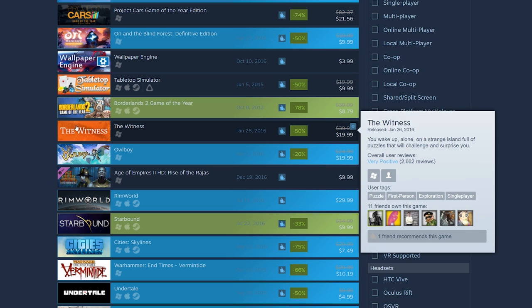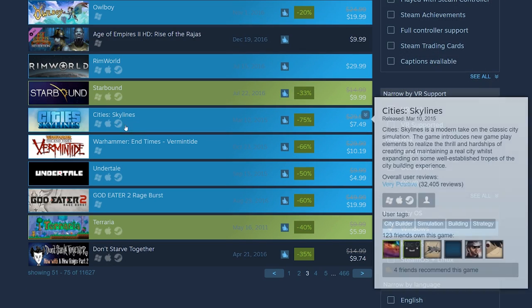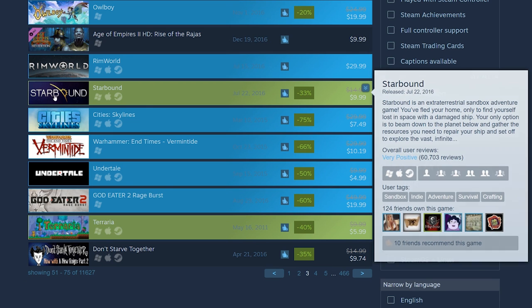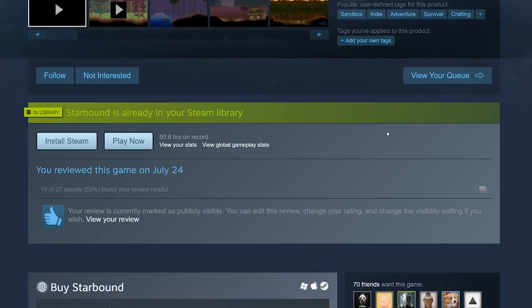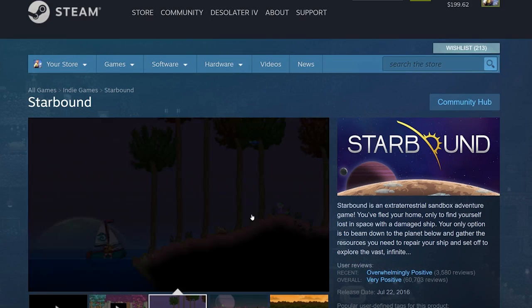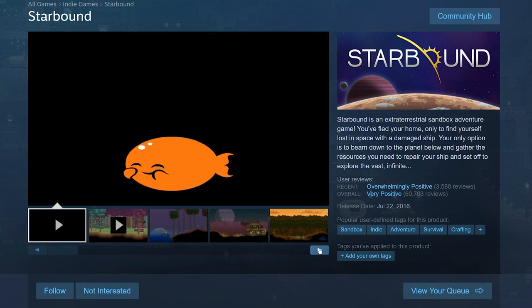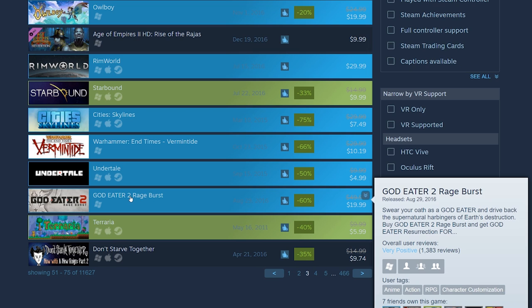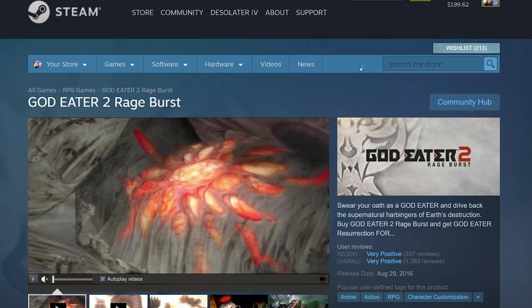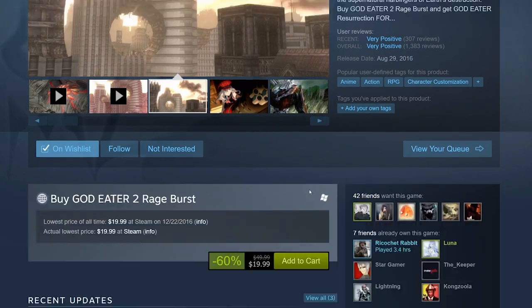The Witness is a cool puzzle game if you're a fan of puzzles. Starbound is an amazing game — kind of like Terraria. If you're a fan of Terraria or Minecraft, get Starbound for only $10. It's co-op and multiplayer, so you can explore different worlds with a friend, fight bosses, and build your own house. God Eater 2: Rage Burst is only $20 — I don't know anything about it, I'll have to check it out.